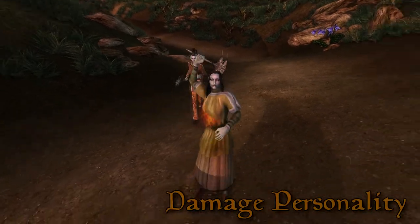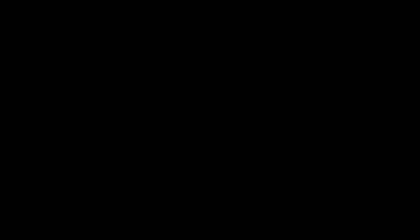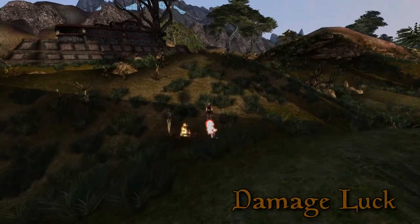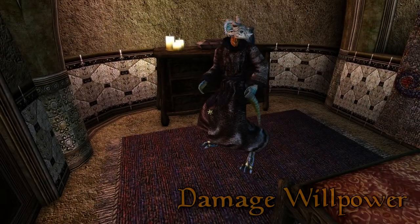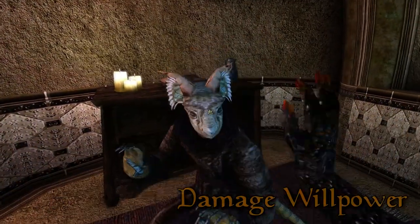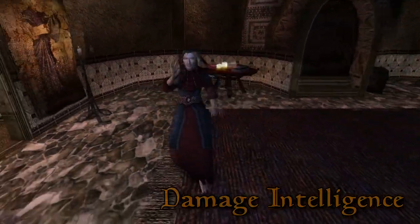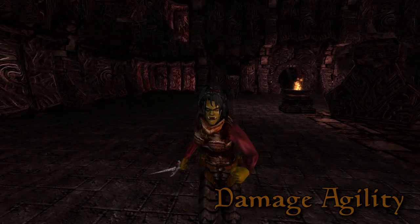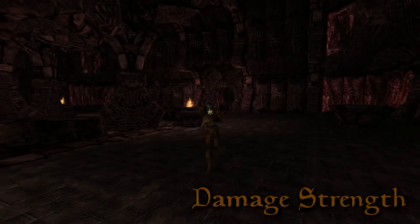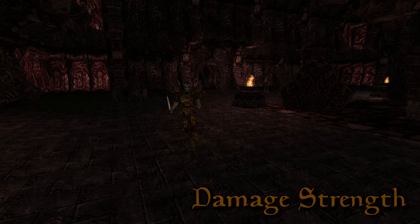Damage Personality is kind of pointless if you just want to set them on fire. Damage Endurance can reduce stamina restoration so they tire quicker. Damage Luck will affect everything they do in a small way. Damage Speed can greatly slow a target down. Damage Willpower will make it very difficult for an enemy spellcaster to successfully cast spells. Damage Intelligence will reduce the target's magicka so they can't cast spells even if they wanted to. Damage Agility can really stiffen melee opponents since agility affects the chance to hit and dodge. Damage Strength is almost comical when successful, as it reduces the amount a target can carry — meaning you can over-encumber them permanently.